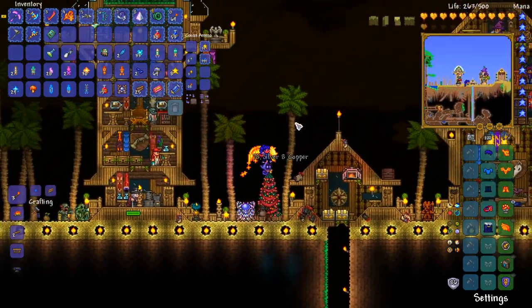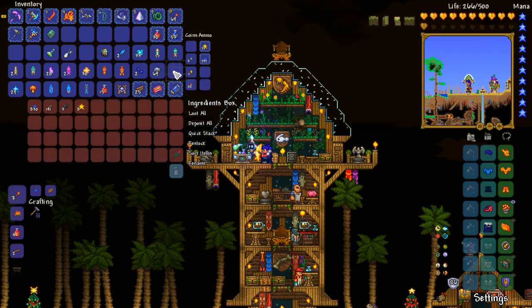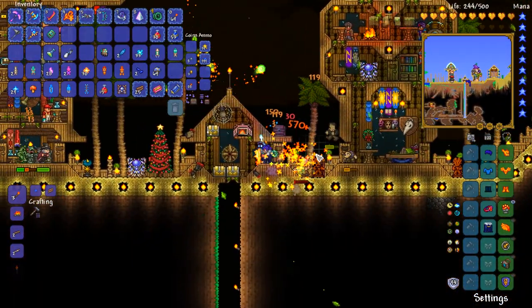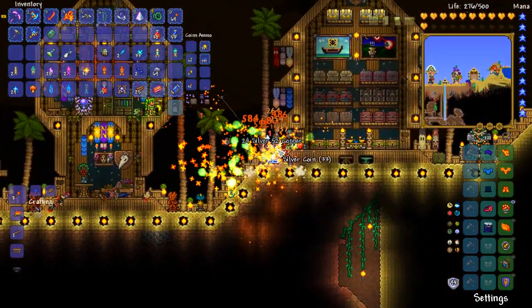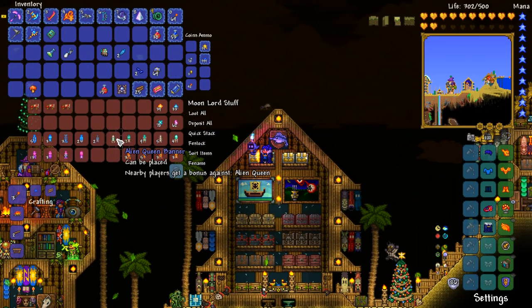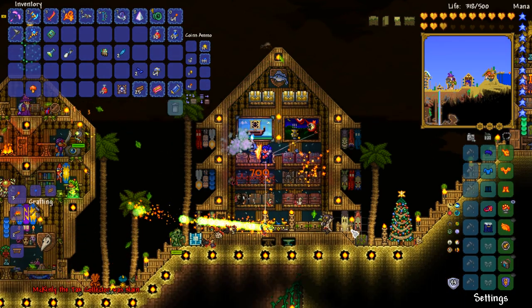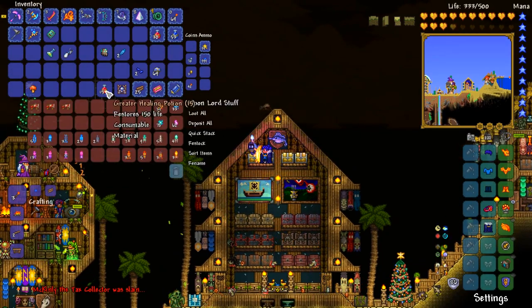I guess we're going to have to farm this bad boy out for a little bit. You know what I am interested in? I'm interested to see what banners we actually have. So let's go ahead and quick stack all of that. There's the alien queen banner — we're looking pretty good. The tax collector was just taken out of the game, but that's neither here nor there. Everything's fine.